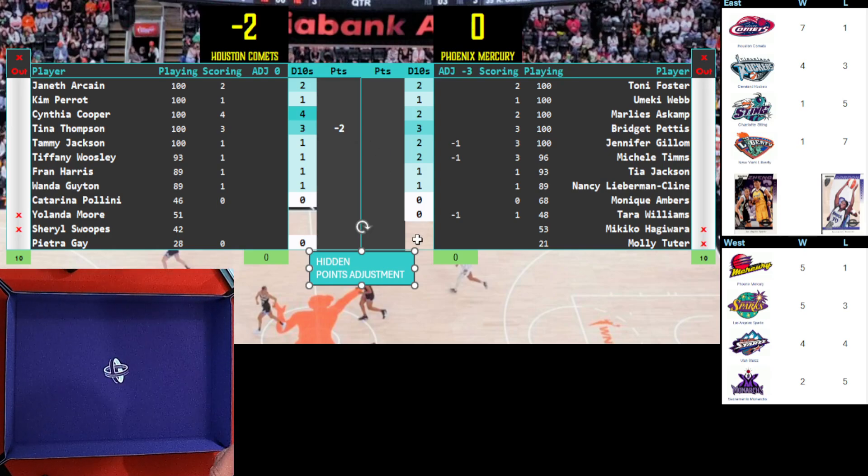I'll go ahead and roll Tina Thompson first so I remember to apply that negative two. She gets three dice. The way I do it is: if you roll a zero, it matches your highest roll — so that makes things a little more exciting. She rolls a zero and a four, so zero matches the highest, giving her eight plus three: 11 points, minus her nine, minus her two — she's on the books with nine points.